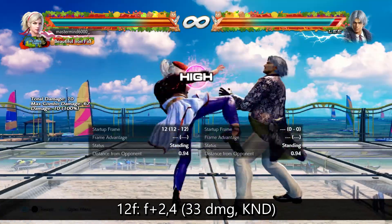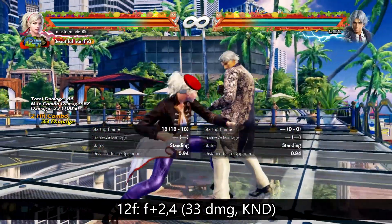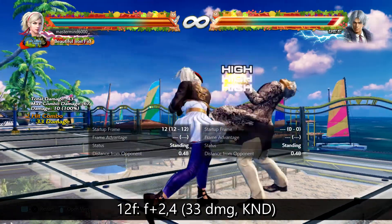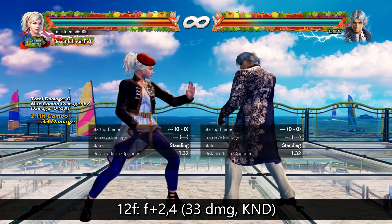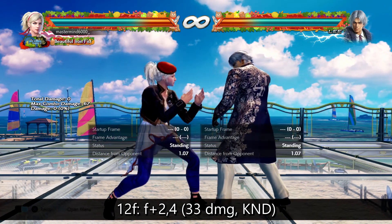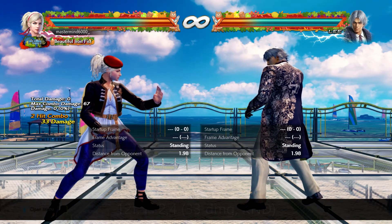12 frames is forward 2,4. This is a knockdown. A little bit difficult to do — you kind of have to press forward 2,4 pretty quickly, and I find myself not always getting the input just doing it casually. But it's a knockdown, it's a wall splat, and it's 12 frames. Almost every character starts to have these these days, so it's pretty important that you get yours. When you're near that wall, you need to be able to throw that punisher out to get the wall splats.